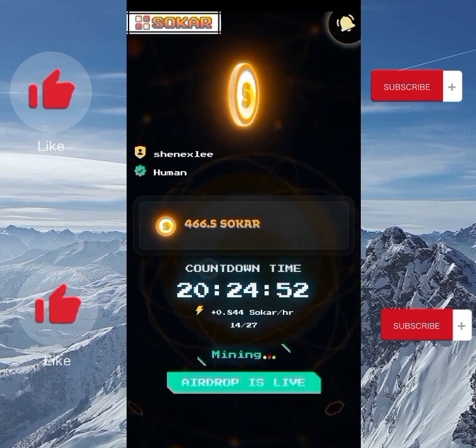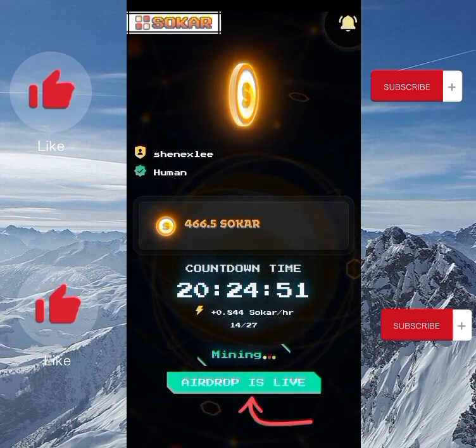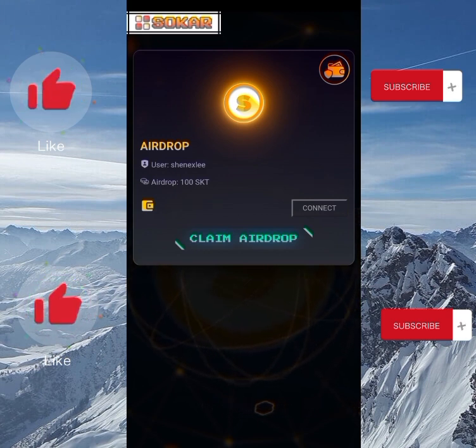To claim the free airdrop, click on 'Airdrop is Life.' You can do it in two ways — you can also go to the menu and see the airdrop page there. But for easy access, just click on 'Airdrop is Life,' then click on 'Claim Airdrop.'